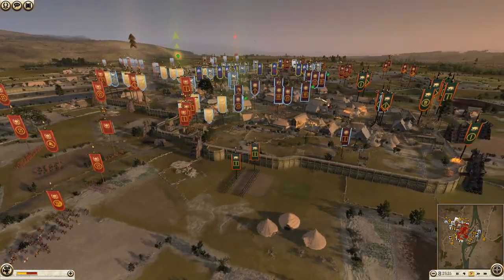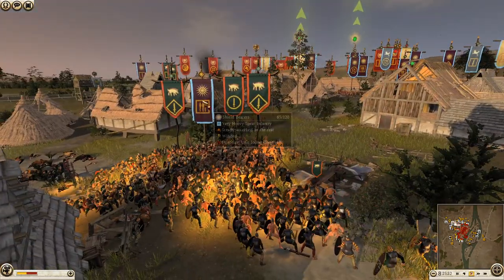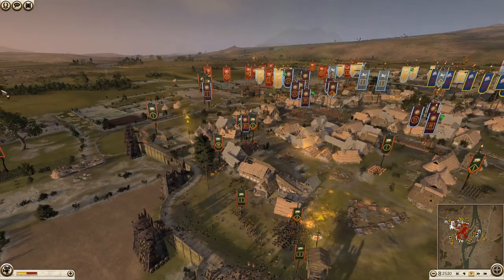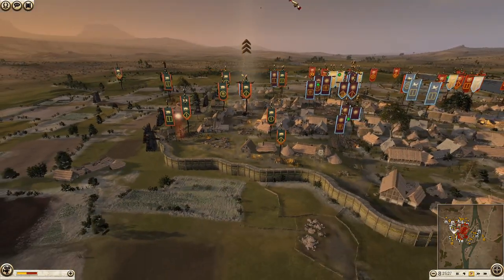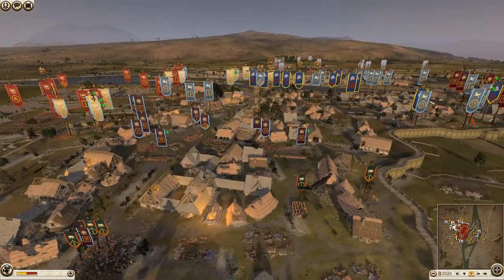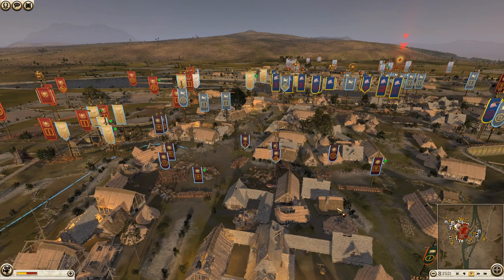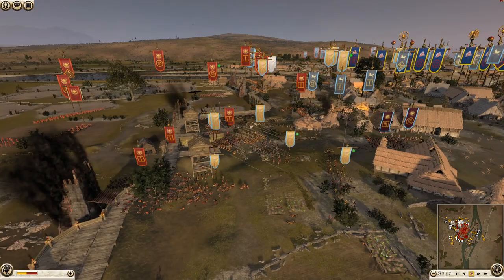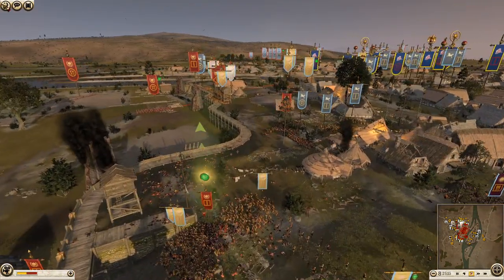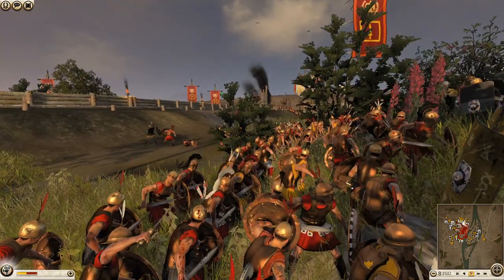Rome looks like he's spent most of his infantry into this assault. I don't know where the rest went — Rome either brought a really small army or just disintegrated. He's got Socii Extraordinarii and Praetorians in here already and they're losing. Kush is just wrecking him. And Macedon is over here helping out. Looks like Arverni has had really good success against Macedon — he's mopping up what's left, though he's not got much in reserve either.